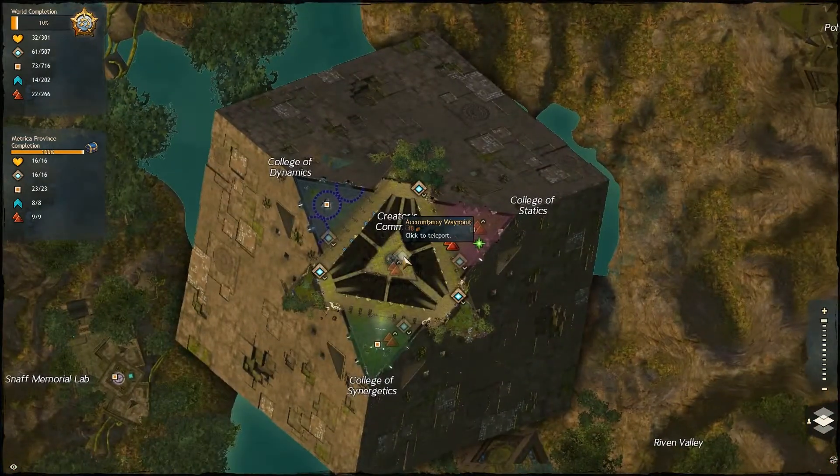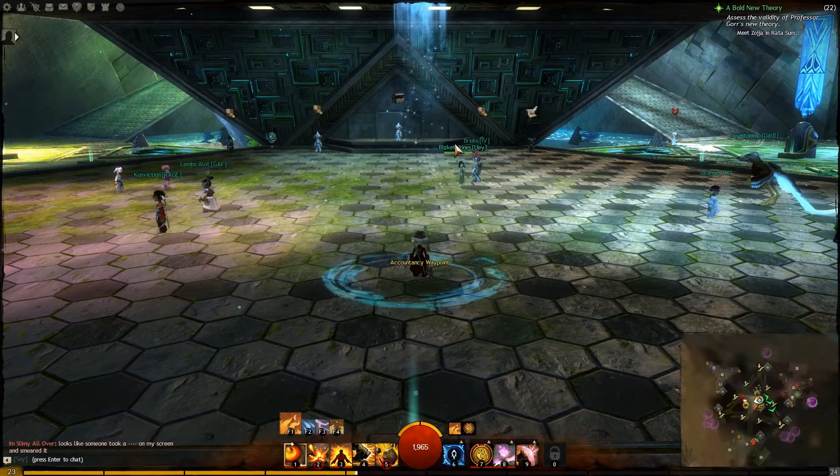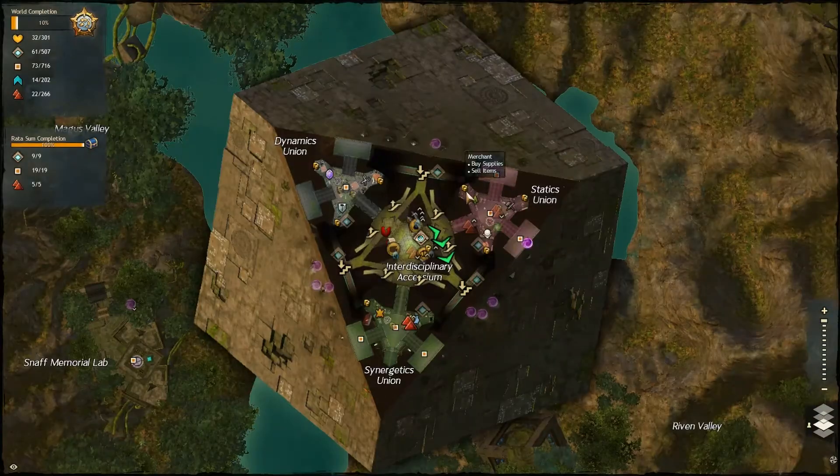Otherwise, if you have access to Rata Sum you can come here, which is where I'm going because it's a larger area. You need to find one of these crafting areas — Lion's Arch definitely has one, and it'll be in a lot of the big towns and outposts. It's easy to find on the map too — just look for the symbols that indicate a weapon smithing station or jeweler station.